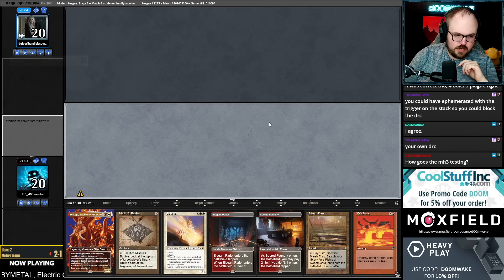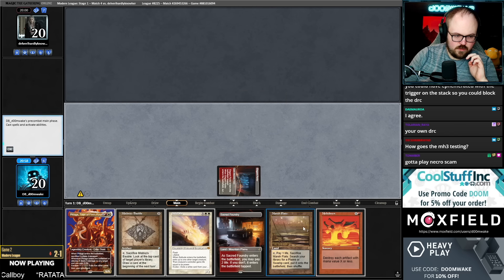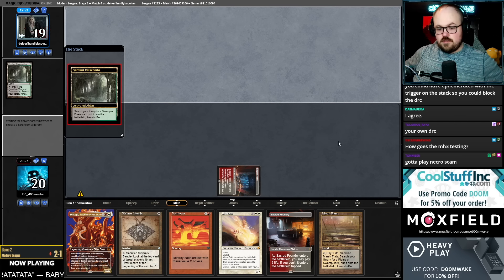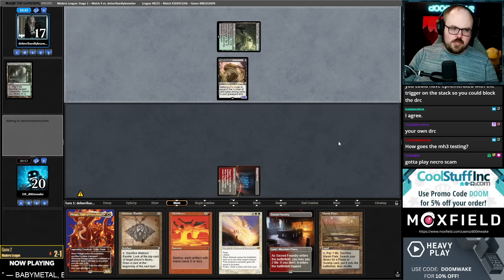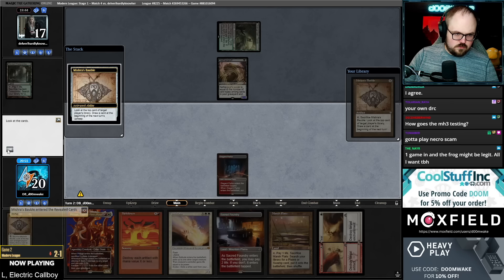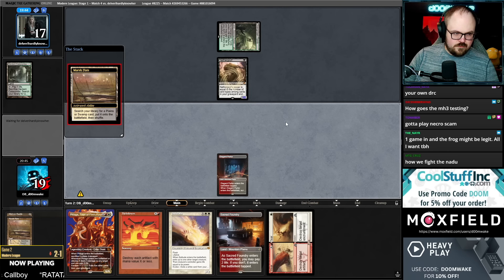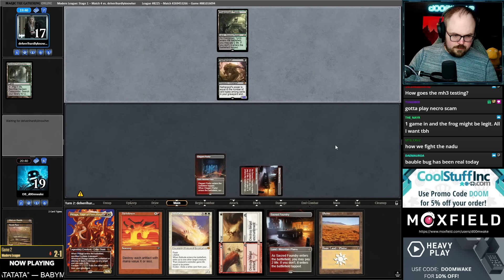I don't want to save the Bauble. We're going to have a fetch land on turn two. We played Necro Scam on day one and it felt decent, but I think the version we played was kind of bad — the mono black with fewer threats. I think black-white is probably very good. How do we fight Nadu? There are some sideboard cards — the best one is definitely Flare of Malice. The issue is not every deck can play it, but you can Pithing Needle the Shuko. Disruptor Flute is another option. The reason the deck is so good is it fights through hate so well because Nadu replaces itself.